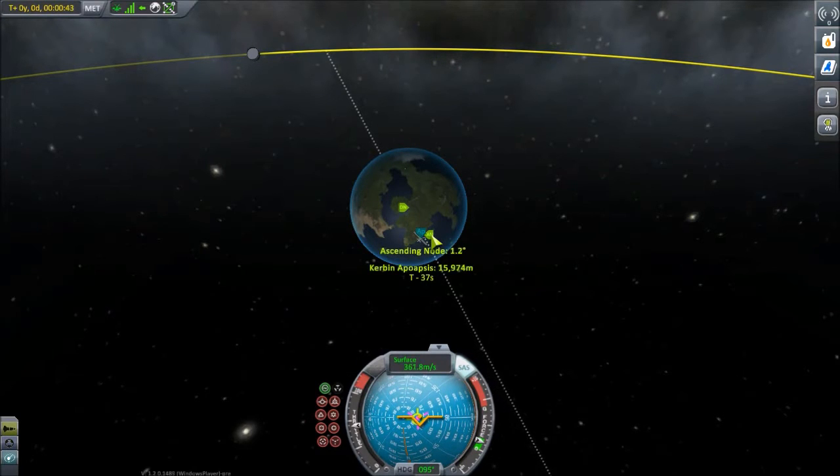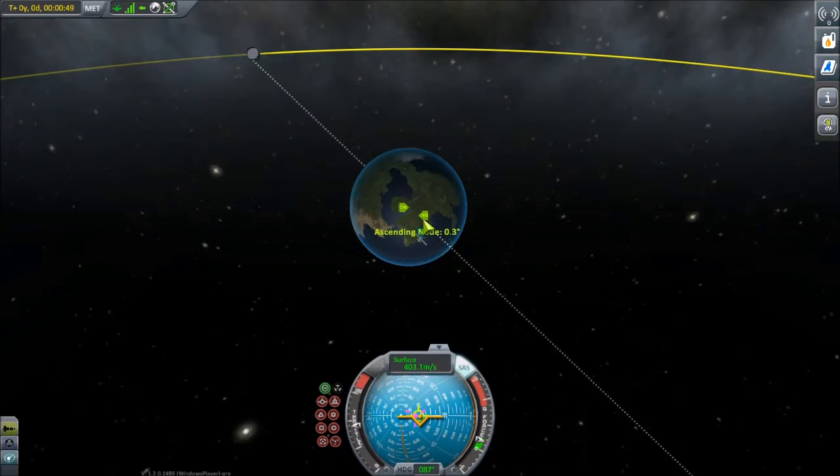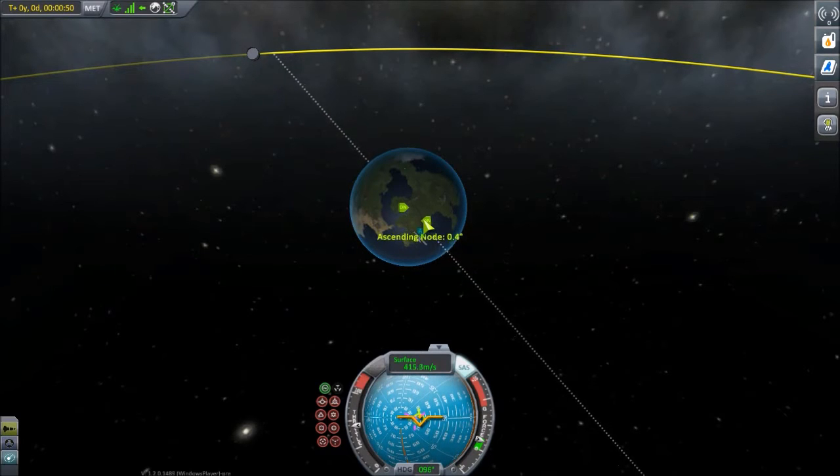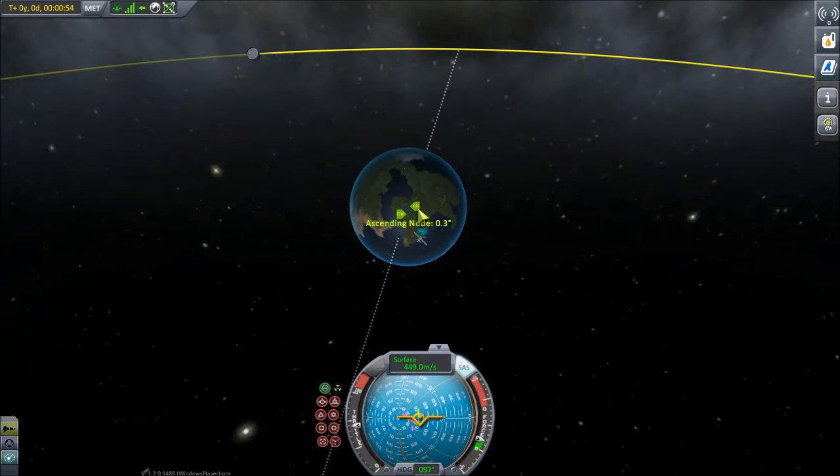I think it is possible in the options menu to switch off the additional ground stations, and the launch profile that I'm going to be following today is probably going to enable people that have done that, or people playing with the older Remote Tech mod, to set up a functioning satellite relay network that is going to be of some use to them. So yes, back to the actual launching of this itself.